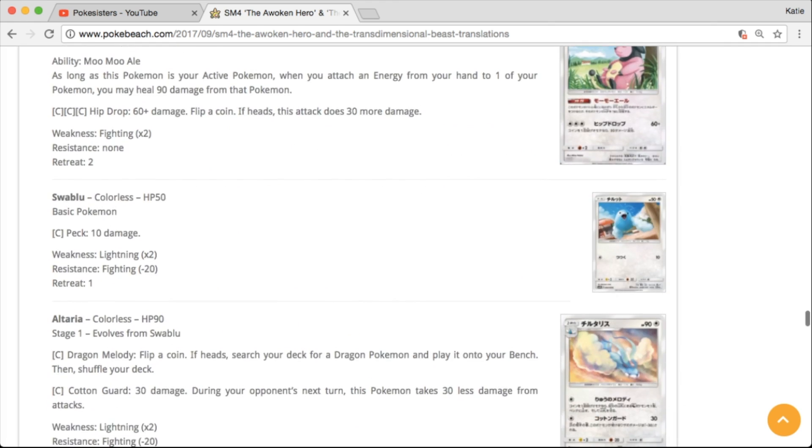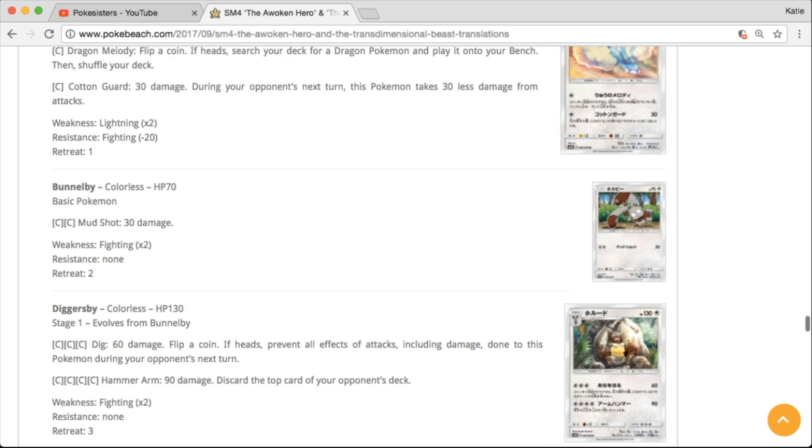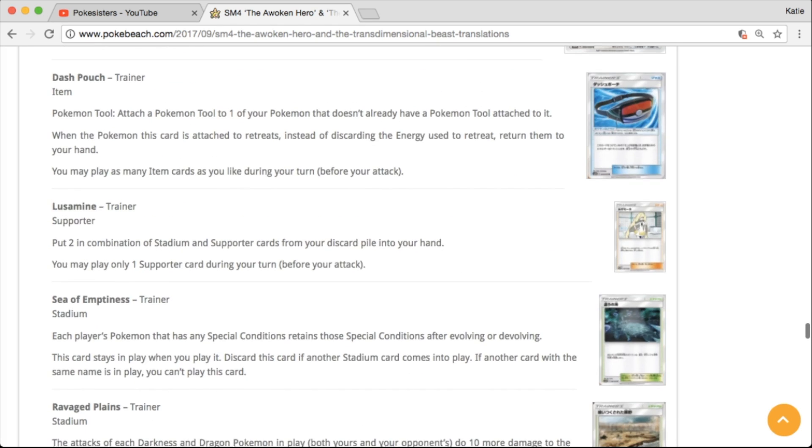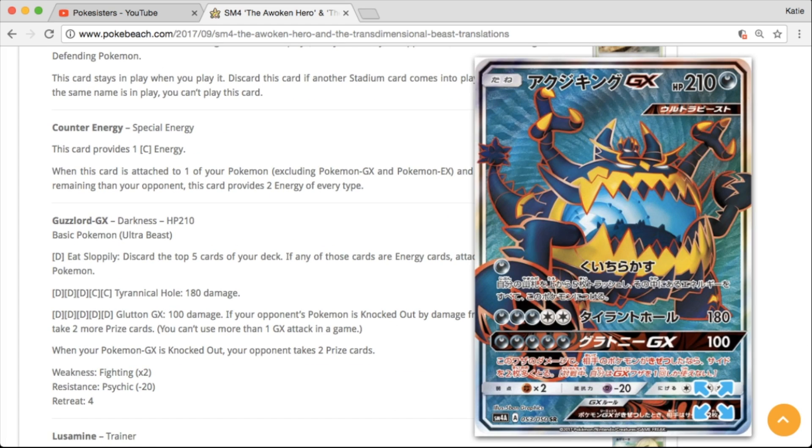We got Miltank. And this Sableye looks really, really nice — really like that one. And then we got our trainers. The Guzzlord GX full art looks beautiful — I love the backgrounds. That blue looks really cool with that texture.